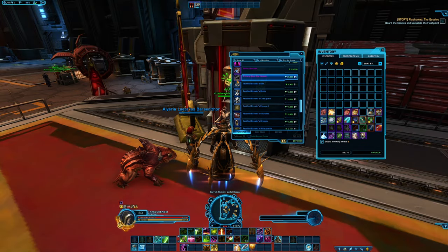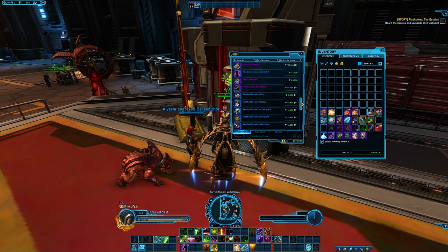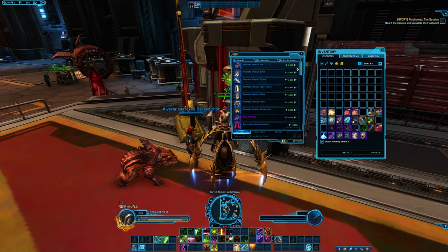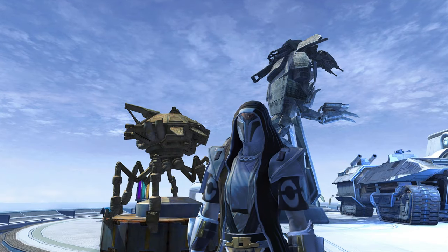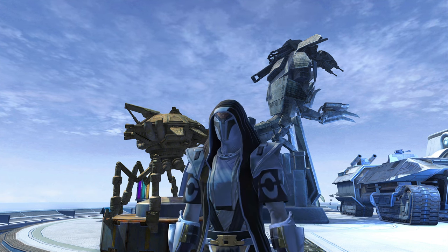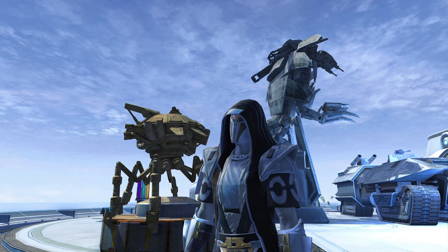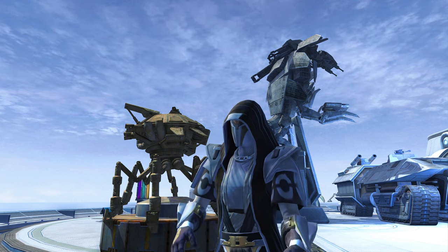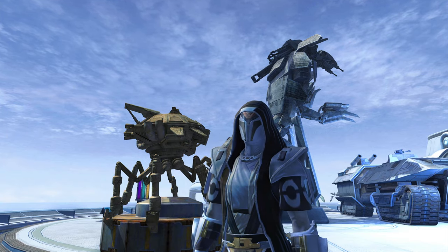Did you know that the cartel bazaar actually offers you some really unique cool looking stuff? You can even buy things like the black dye module from here. Don't forget that reskins are quite common in this game, so if you're looking for a particular armor set it's usually a good idea to see if it's been reskinned first — because the reskinned version might be much cheaper than the original and you can just dye it to match.